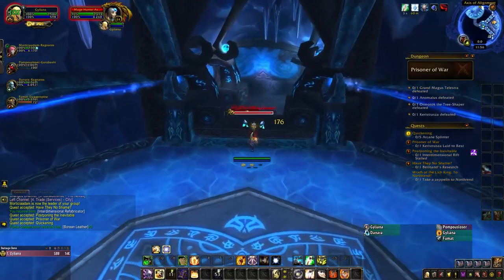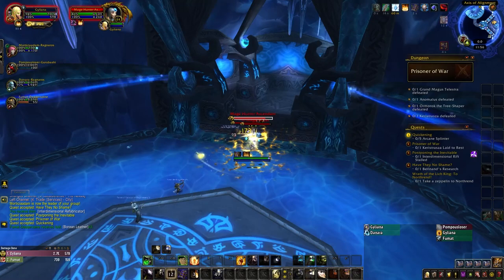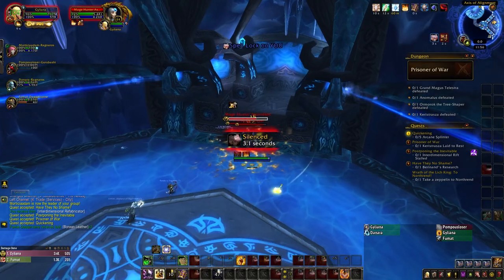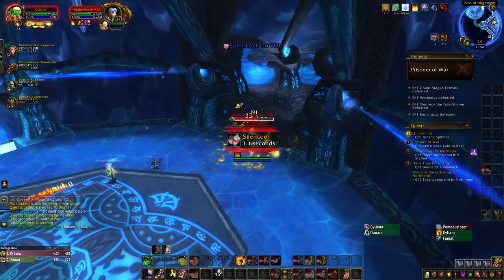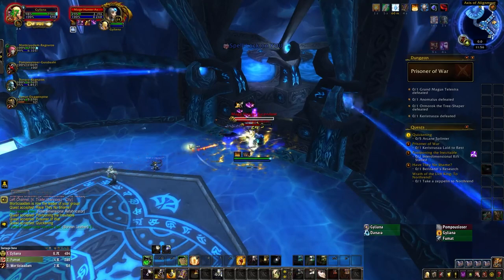After killing one of these mobs and taking another left turn, you'll come across a patrol of two Mage Slayers and a Mage Hunter Ascended. The dogs will silence random targets, which is pretty annoying, but the Mage Hunter here is the real threat.